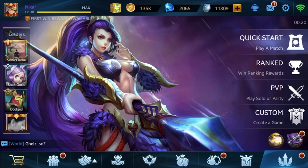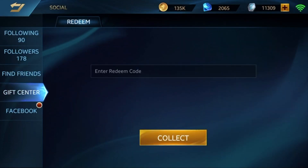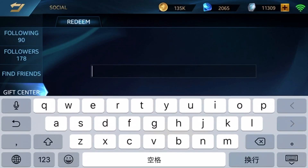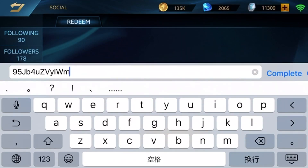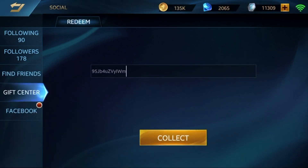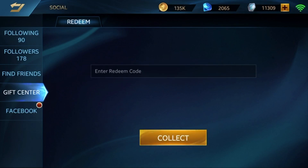The first thing you have to do is click on the social sign — the three men icon at the bottom — and then you'll get into the social page. The next thing you want to do is click on Gift Center, then copy and paste the code. I'll put it in the description and in the comments so you guys can't miss it. Paste it there and press complete, or whatever your keyboard says, and then click on Collect.